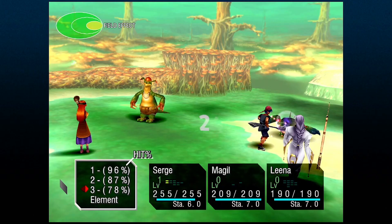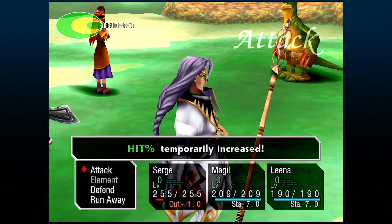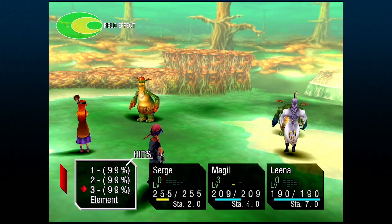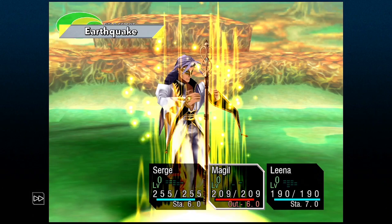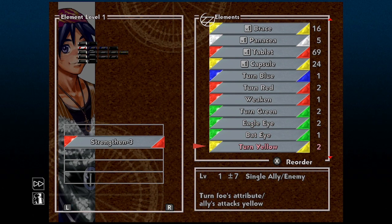To me, Eagle Eye is S-tier — by far the most powerful element throughout the entirety of the game. Eagle Eye takes your attack accuracy and makes them all 99%, or close enough to it — sometimes 97%. This lets you attack with level 3s with pretty much never missing. The problem with Eagle Eye and the other buffs and debuffs is that they're all level 4 elements, and Diminish is a level 6 element. The big secret is that you can drop these down to level 1 and they will have the same efficiency as if you equip them at level 4.